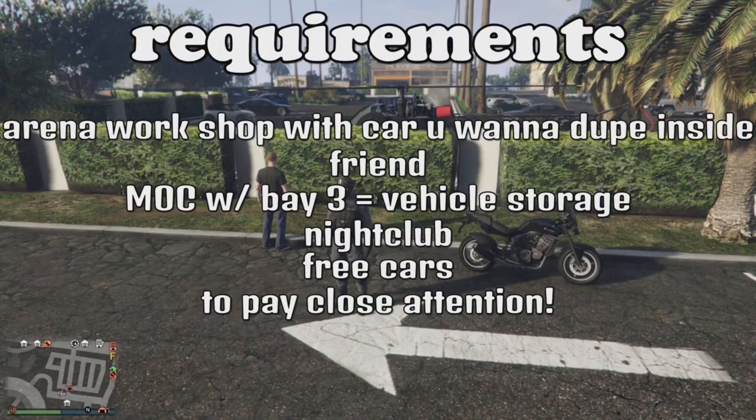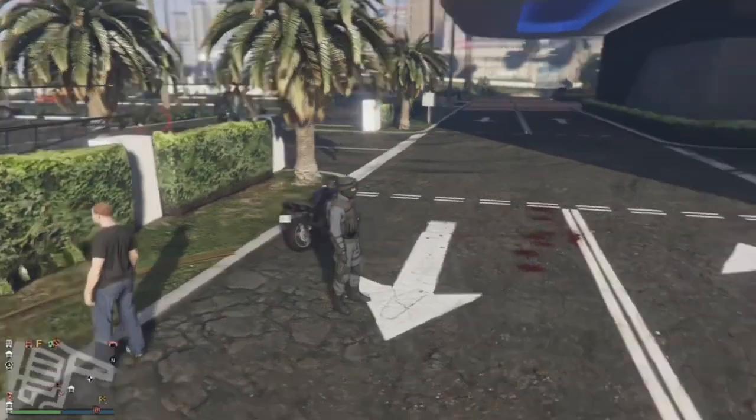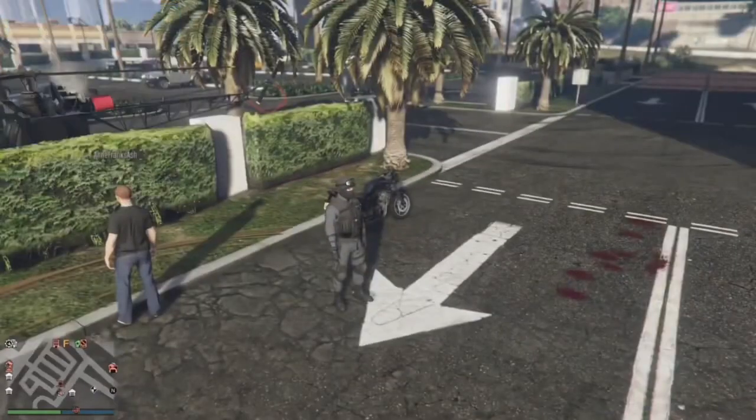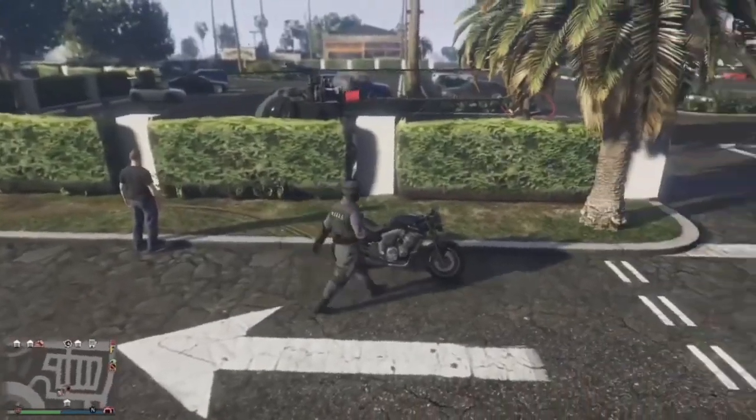Car duplication glitch on GTA 5 Online, let's begin. To start, you'll need to make your way to the casino parking lot, register as an MC President, and call in any bike. It doesn't matter which one you call in — you won't be losing it.